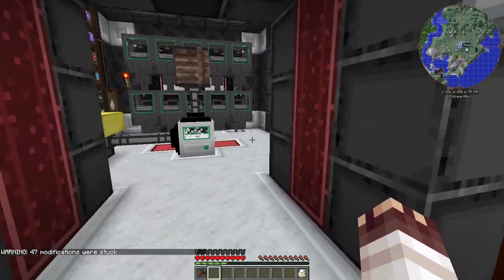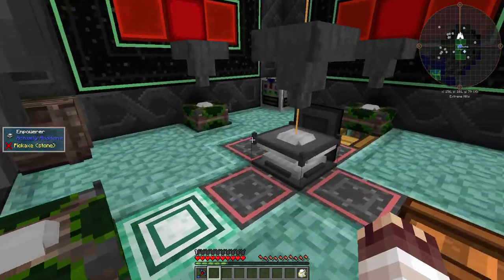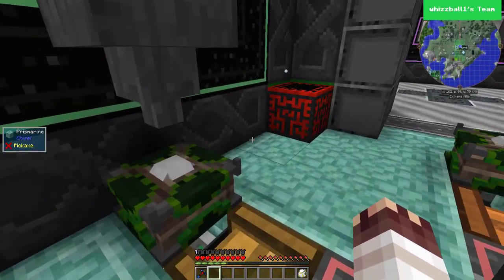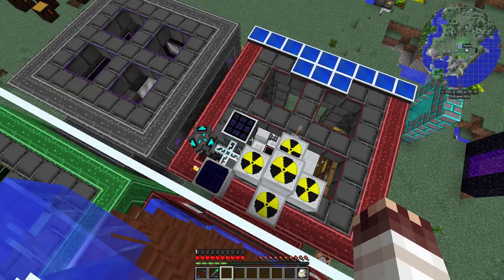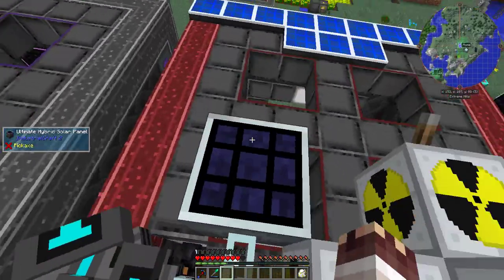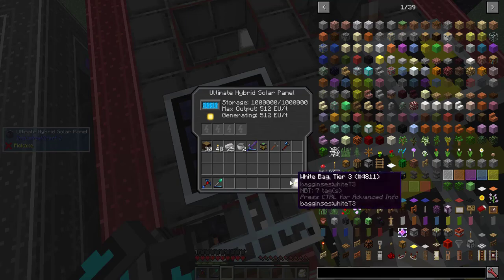I want more capacitors. I want more of a lot of things, in fact, that are very complicated to make without automation — like the sturdy casing, which requires a very complicated and powerful recipe. My best bet for that is UU replication. That means I need IC2 power, and lots of it. Ultimate hybrid solars are my way to go, making 512 UU per tick, but I don't have enough uranium.